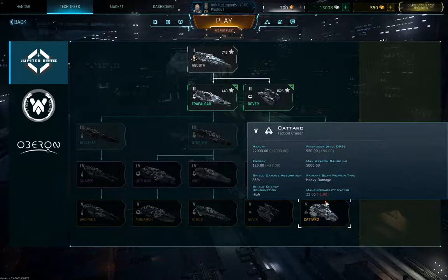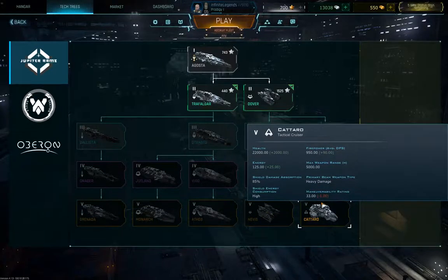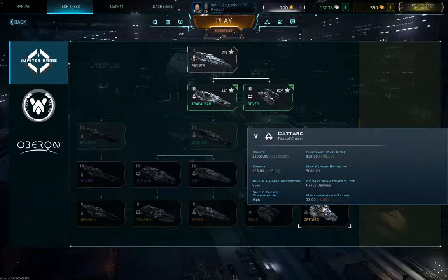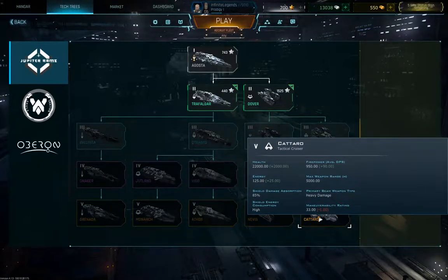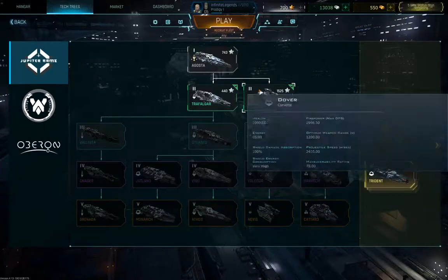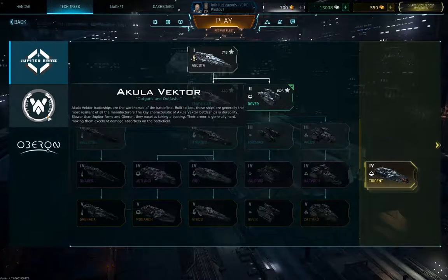Here we've got the light technical cruiser Kataro. It has a beam weapon that can only deal damage, but it does deal a lot of it. It's a good corvette hunter because of the beam weapon's instant hit nature — no bullet travel time or inaccuracy involved. That makes it an interesting support build against a group of corvettes on the enemy side.